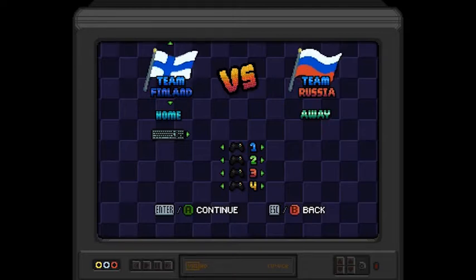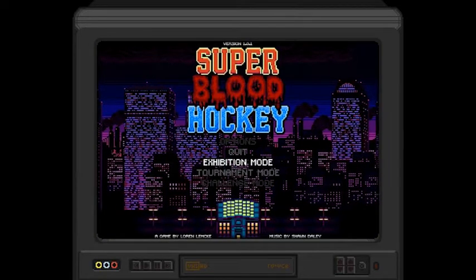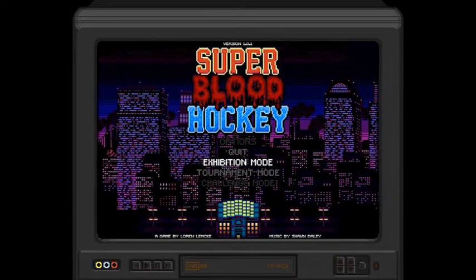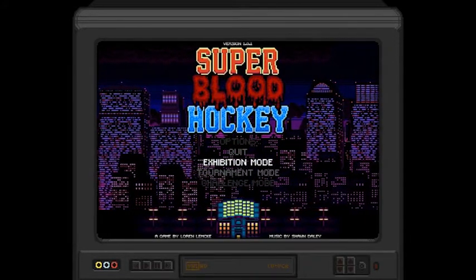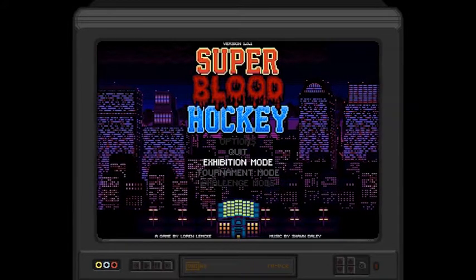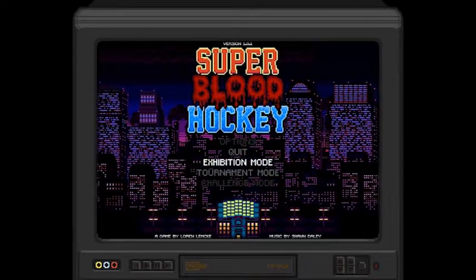This wraps up this episode of Indie Insight. If you liked any of the games, please leave a comment below and let us know. Super Blood Hockey costs £5.59 but is currently on offer for £4.41 — go have a crack if you think it's for you. Thanks for watching — if you liked this episode, please leave a like and subscribe. Thank you very much, goodbye!